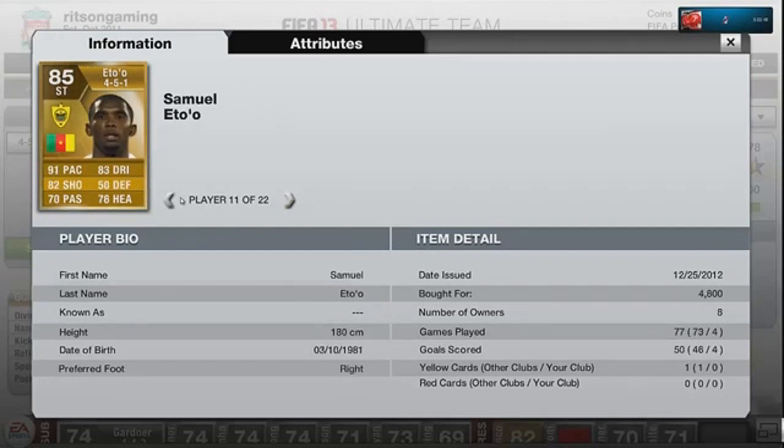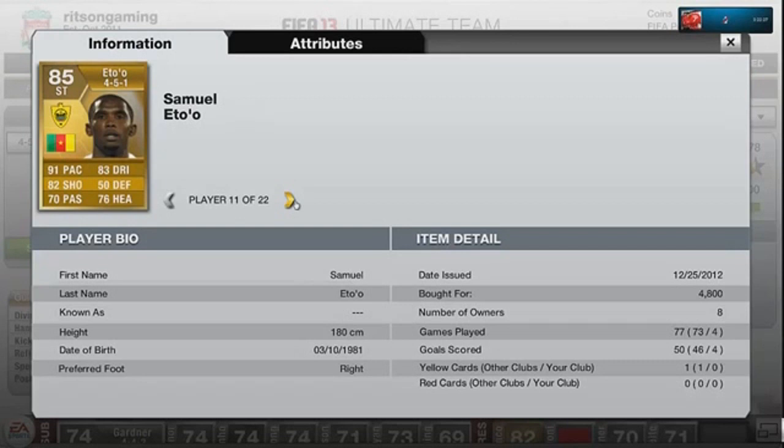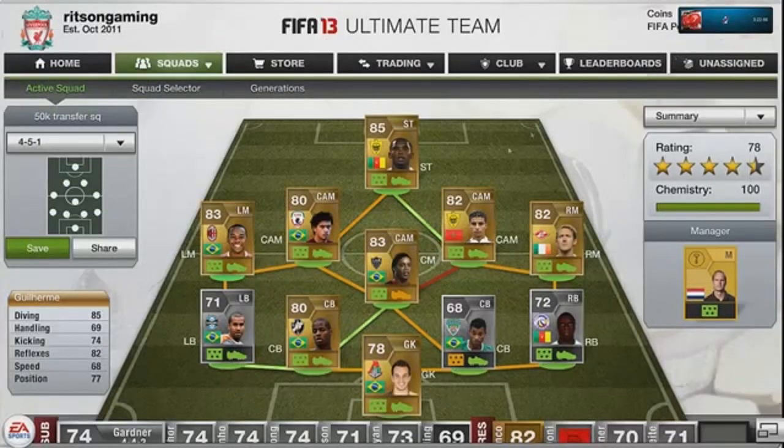Carlos Eduardo — I saw quite a bit of him, got a few assists — definitely worth the 1,000 coins paid. Finally, Eto: four goals in four games, which is quite surprising. I didn't think I'd see a one-goal-per-game ratio in a 4-5-1 formation, but as the solo striker he's definitely worth 5k — 85 rating with 91 pace.